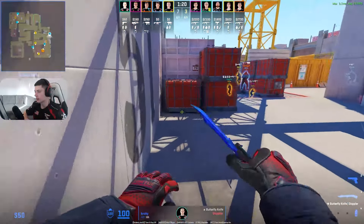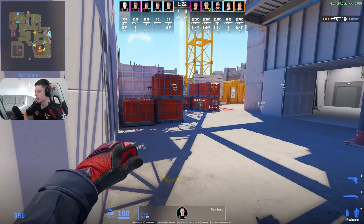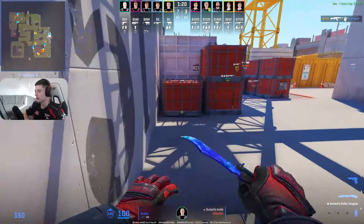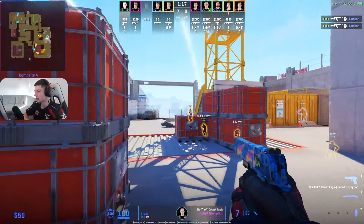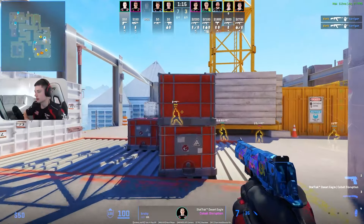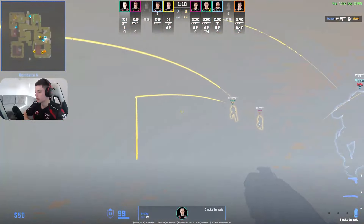He's gonna be trying to flash for Karigun. This is an amazing flash, it's gonna work. The timing — don't kind of beat the timing. He peeks at Karigun before the flash, and now he also knows that Broky was here. There was an M4.